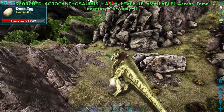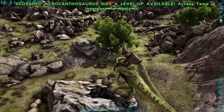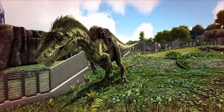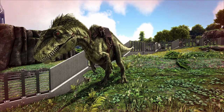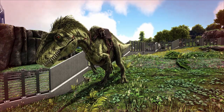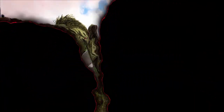So finally, it does have a roar with the control key. And that, ladies and gentlemen, is the Acrocanthosaurus. Really, really awesome creature from the Arc Editions mod. If you don't have this mod and you're on PC, definitely go out and get it. Hopefully after seeing this video, you can go out and tame your own acro. Thank you for watching. Catch you next time.